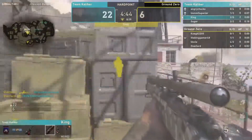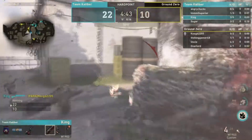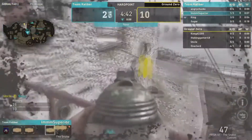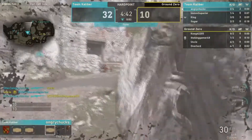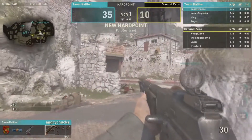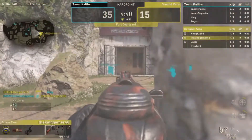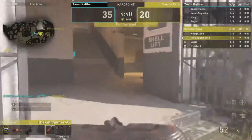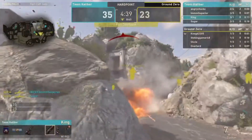Uncle gets a triple kill. King spots Parasite and takes him out. Can King find Study? He cannot. Theory falls off and takes fall damage and dies — then gets a two-piece to start the game, though he's oh and four first. Uncle is six and three. Nobody on TK is really dominating early.